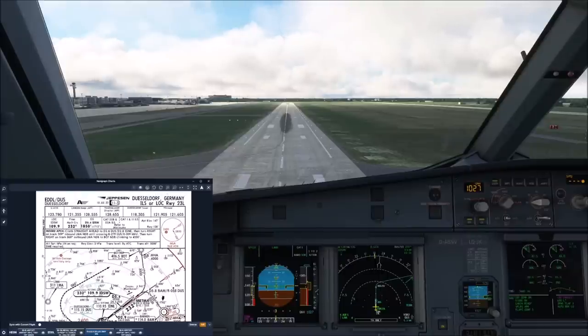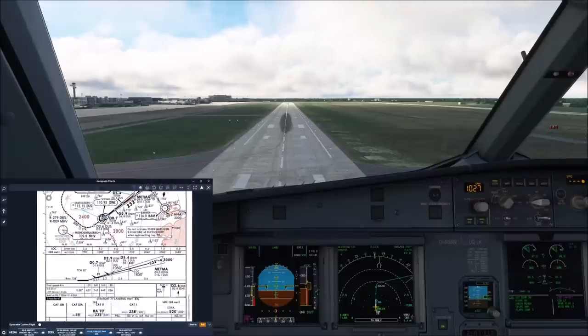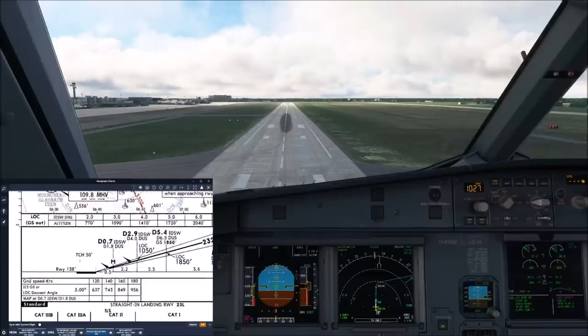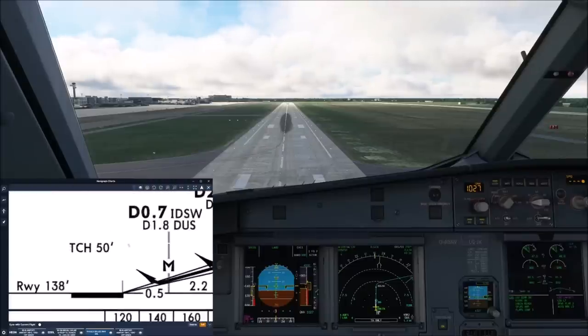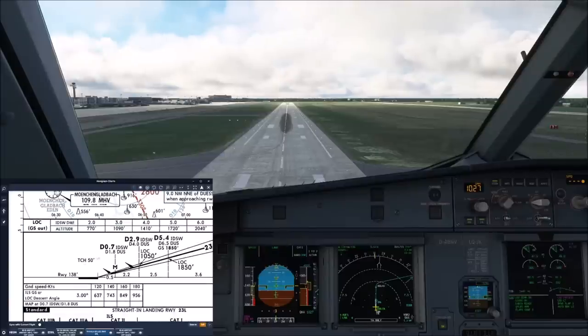This is the ILS approach, runway 23L at Düsseldorf Airport in Germany. If we go all the way down to the bottom of the charts, we have this little number: TCH 50. This is the threshold crossing height of the pilot's eyes. The eyes of the pilot are supposed to cross the threshold at 50 feet. There is a little bit of debate on whether the main wheels of the airplane or the eyes of the pilot should cross the threshold at 50 feet.